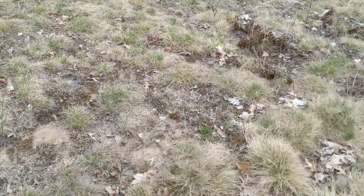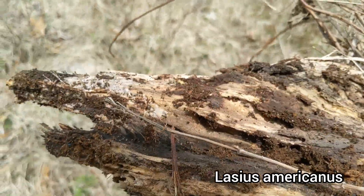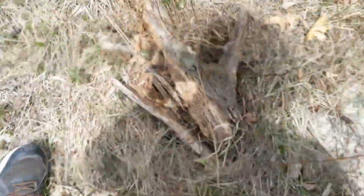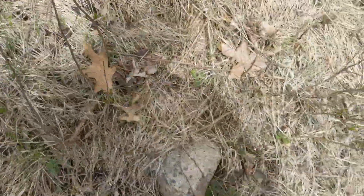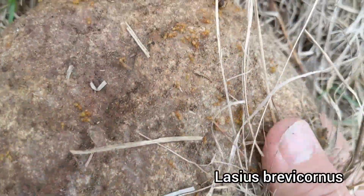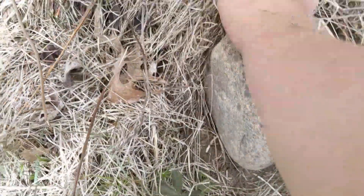This is Formica obscuriventris territory apparently. There's also Lasius americanus nesting in this piece of wood here — very American-looking ants. Let's check this one that's been exposed. Look at that Brevicornis — why are you going in there? That is such a horrible idea. Now you're attacking me — okay, the grass got him.